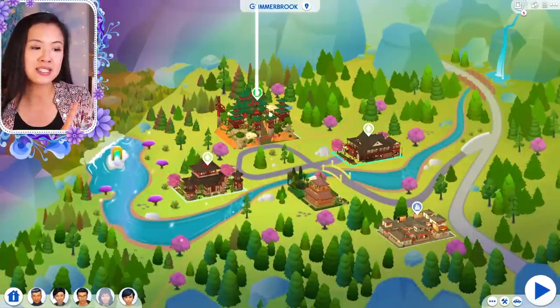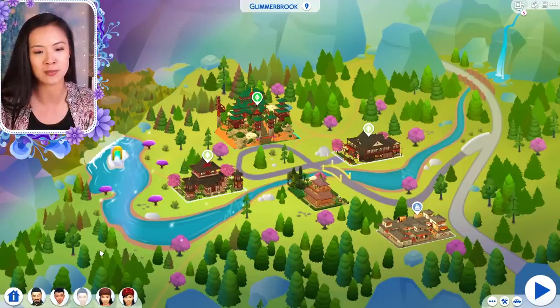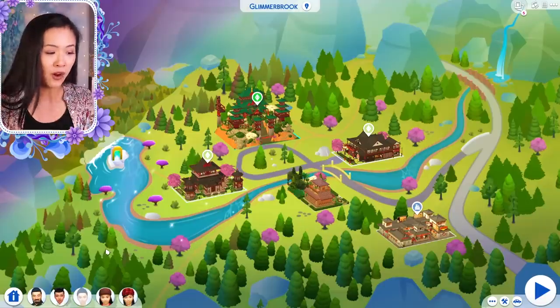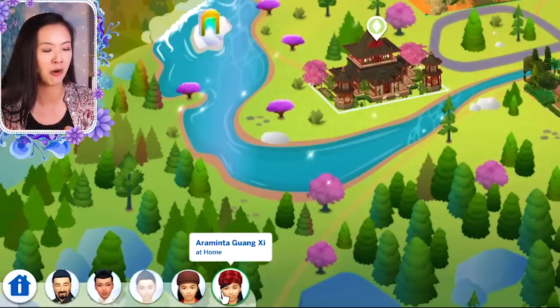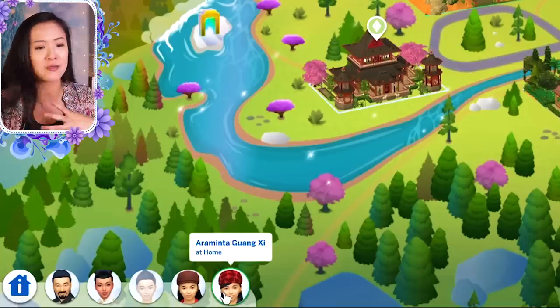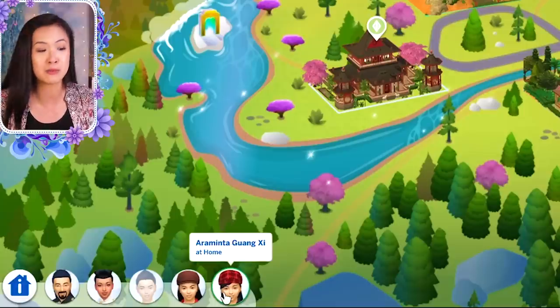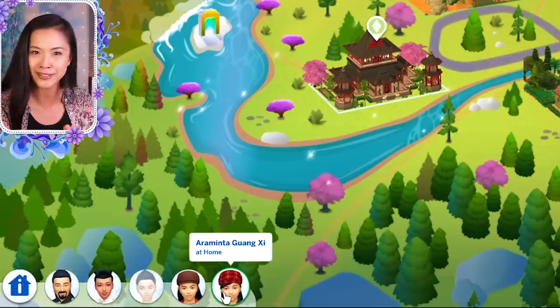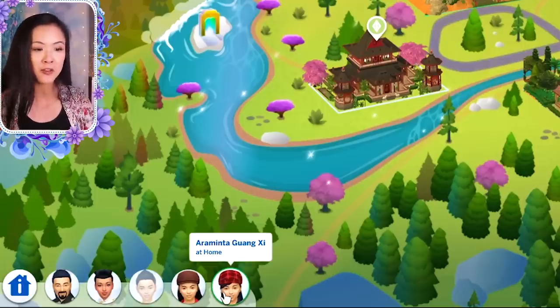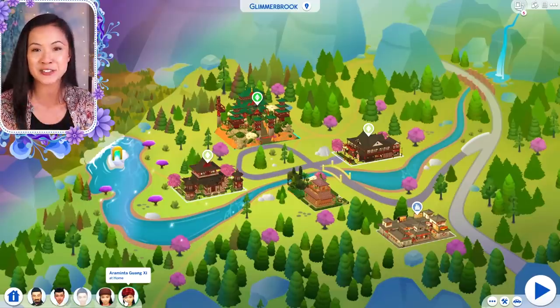Now for Glimmerbrook — I also want to address a comment. Someone said that Prince Takashi's name is Japanese and the family is inspired by Chinese culture, so it doesn't fit. I just want to say I don't think it matters. Araminta's name is English, not Chinese, so if she can have an English name, why can't someone have a Japanese name? Also, I'm Taiwanese, Chinese, Japanese, Native American, and Scottish, and my middle name is an Indian surname and I'm not Indian. It's very common for people to have names from different countries and cultures, so that's why I named him Prince Takashi — I didn't want to limit the family.